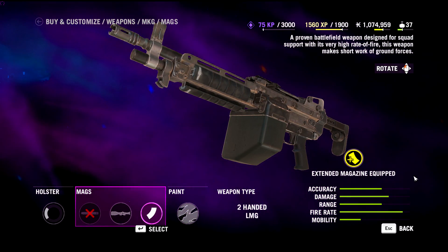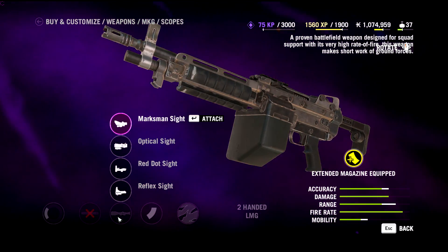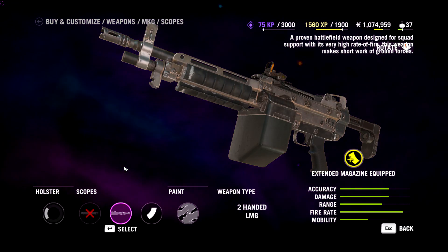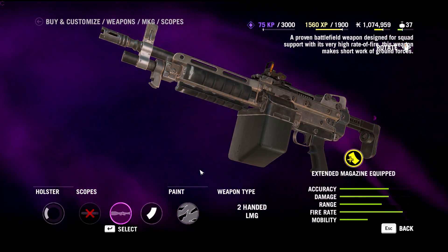This one has an 80 round magazine stock, and with the extended magazine you get 160 round magazines — it's ridiculous. There are four scopes here and we're going to take a look at each one. The first one is the red dot sight.